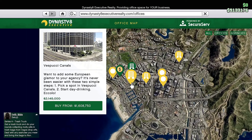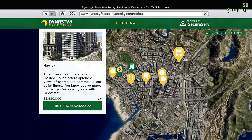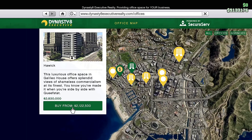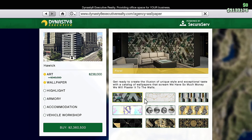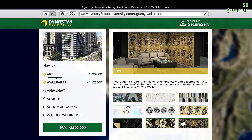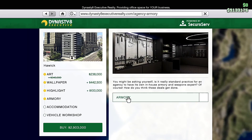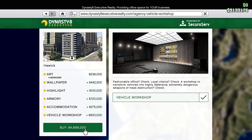We have this one right here, Vespucci Canals. Buy from $1.6 million. Let's go to the most expensive one. The normal price would be $2.8 million, but now it's $2.1 million. We have $9 million. I am still fairly new to PC — I've been grinding out Cayo Perico — but in sacrifice for the video, let's buy it. Let's upgrade everything to the max: gold lighting for $100,000, the armory, accommodation, garage workshop. That was expensive — $4.6 million, even on sale.